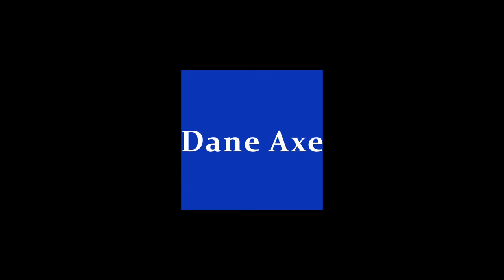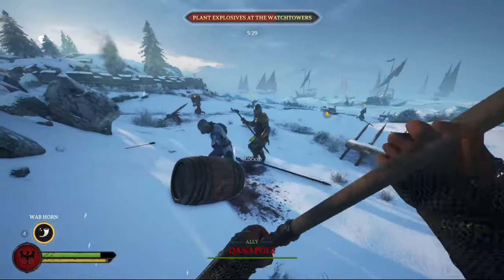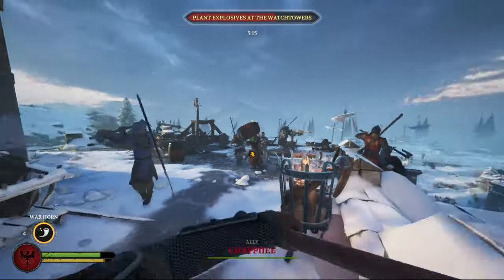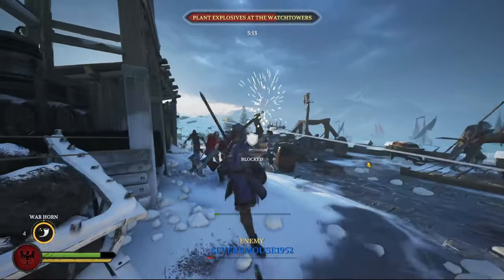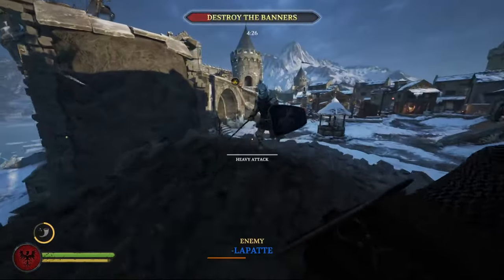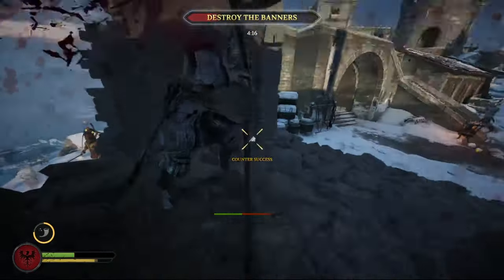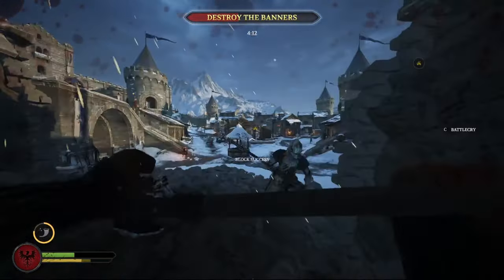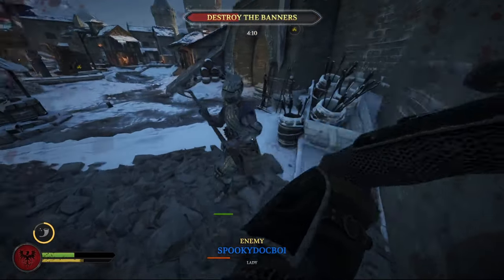At number three we have the Dane Axe — every noob's favorite weapon and for good reason. The fastest two-handed axe in the game, you can easily gamble against most weapons with accels on overheads and slashes. The damage is nothing to scoff at either, dealing basically the same damage as the battle axe, so you can kill anybody very quickly.